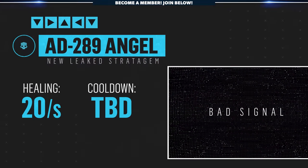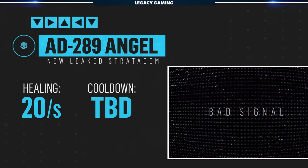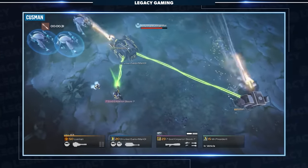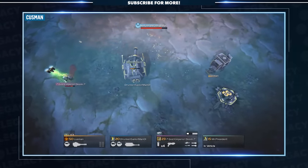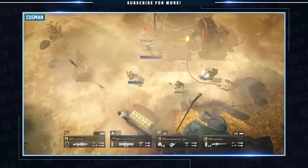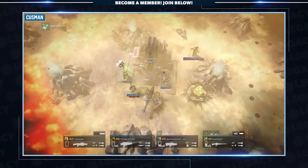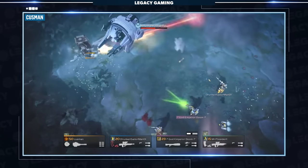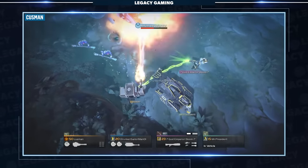The item I'm most excited about in all of these leaks is the AD-289 Angel, a support backpack drone, and the first instance of a healing stratagem in the game. According to the leaks, this will heal 20 health per second and can be upgraded through ship modules to increase healing energy reserves as well as mobile healing. Not only will it heal players, but it'll also repair mechs, vehicles, turrets, and heal NPCs. I could easily see this becoming a staple of squad comps, and while it does take away from the firepower, it certainly fills a gap currently missing from the game.